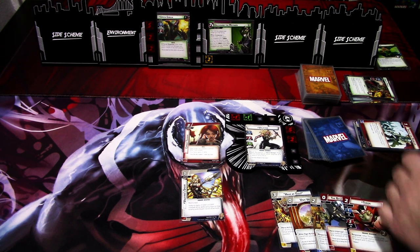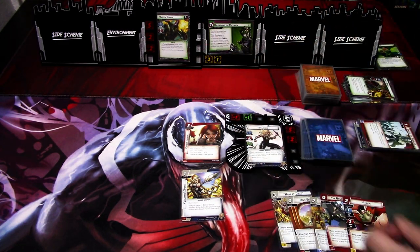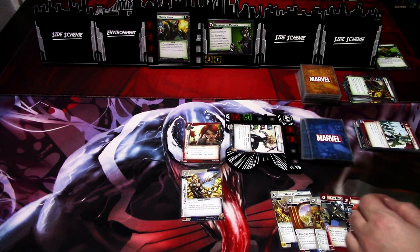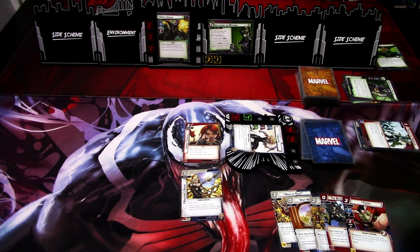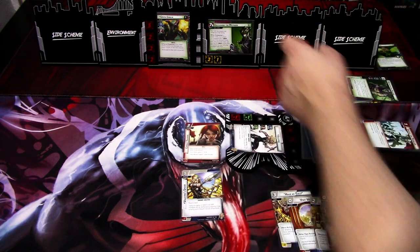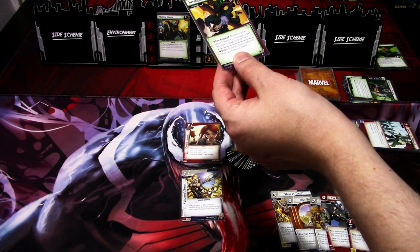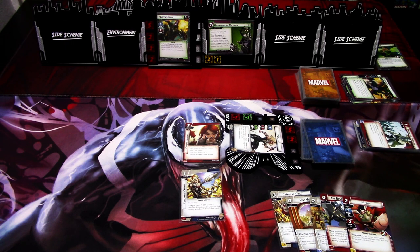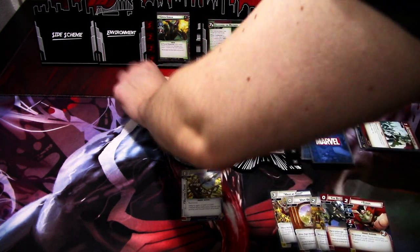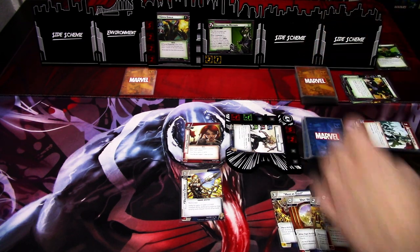Villain phase: we add one threat to the main scheme. Green Goblin attacks and this time I defend. The villain heals two damage — annoying — but we don't take any damage and don't add threat. The encounter card is Intimidation: choose to either spend two resources or give the villain one extra boost card. We'll give the boost card. We can play Throg next turn and just tank the damage.